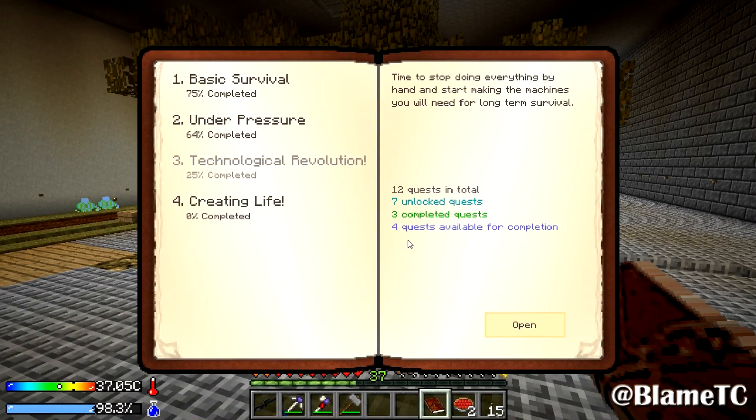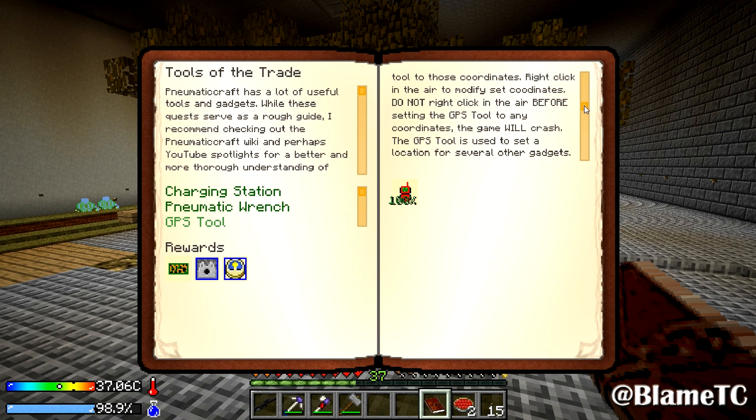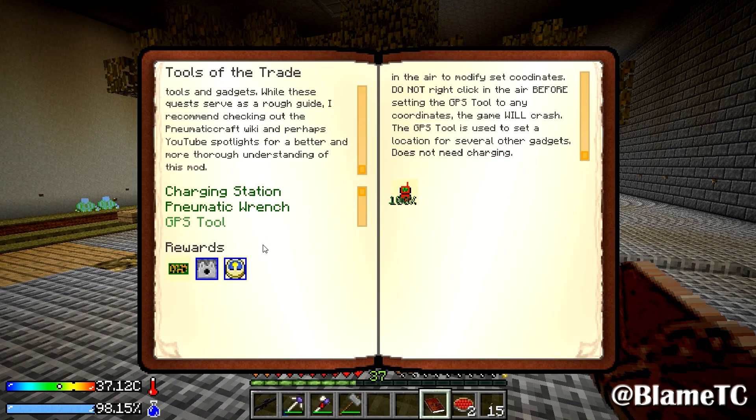That's not what I want — where is it? Under pressure, GPS tool. There we go — we get a printed circuit board, a machine upgrade dispenser, and a machine upgrade item life. I don't know what those do, but: do not right click in the air before setting the GPS tool to any coordinates, the game will crash. The GPS tool is used for the drones and stuff — oh yeah, that's right.